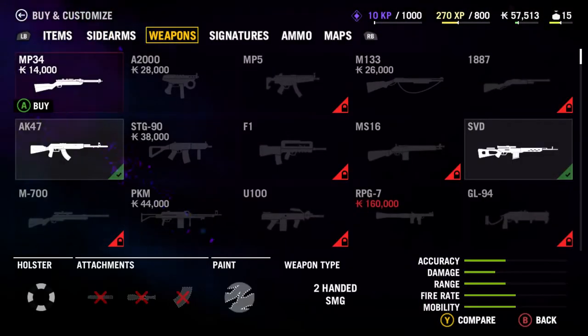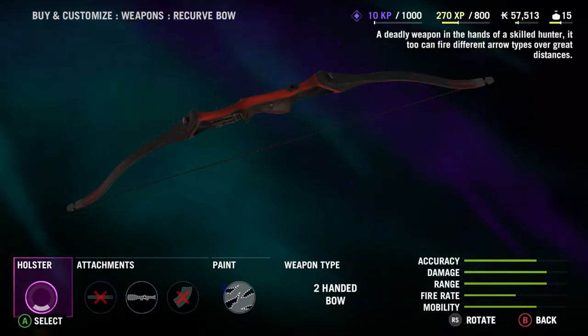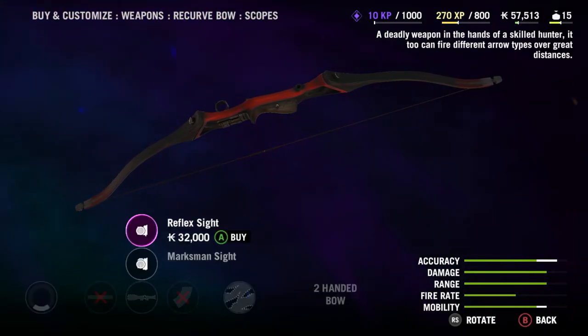buy the recurve bow — it is 60,000. You can also get the reflex scope for it, which is another 32,000, but it helps so much more when you're aiming. I tried it with the hunter's bow that